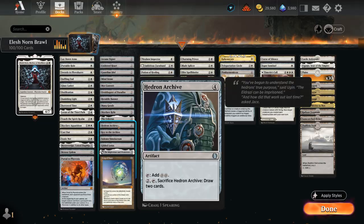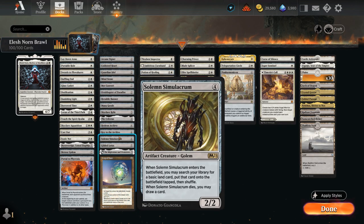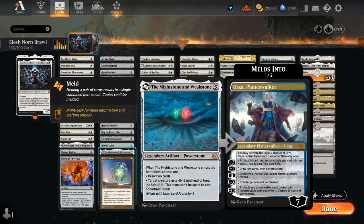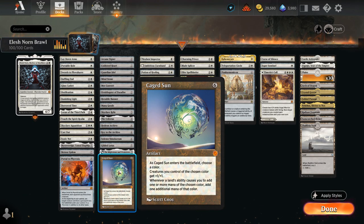The Celestus can give us some card selection and gain life as it switches between day and night. Hedron Archive can make 2 mana right away and can also be cashed in for 2 additional cards. Key to the Archive is the only card that doesn't exist in paper — if you're trying to build this deck in paper, this is the only card you'll have to replace. Solemn Simulacrum can help us ramp by finding a Plains when it enters and draw a card when it dies. Gilded Lotus immediately makes 3 mana, and Caged Sun, a relatively recent addition from The Brothers' War, can enter naming white, giving our white creatures +1/+1, while our lands also produce double the amount of white mana — very fun especially when we need to replay Elesh Norn a few times.